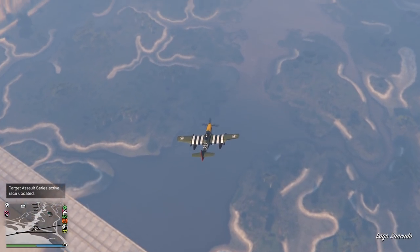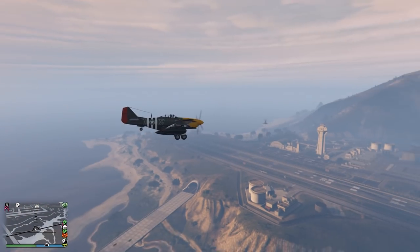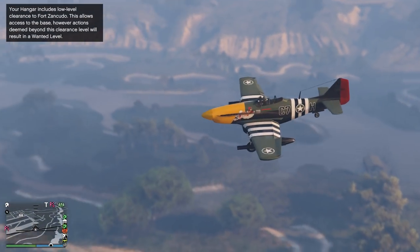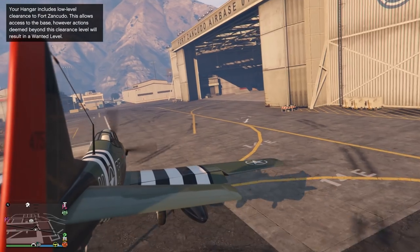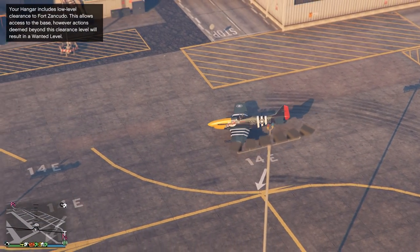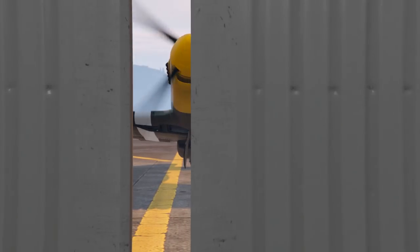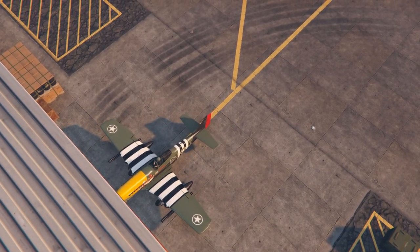Wheels down, coming in for landing — not on an approved runway. Let's do the front-facing cinematic. Good job Nakoda! A little bit of scraping — you got to watch it, it likes to nose down sometimes. That sometimes depends on the handling you give it; mine's kind of sensitive. When it's up in the air it's nice, but on the ground it's a little wobbly, so you got to be careful.